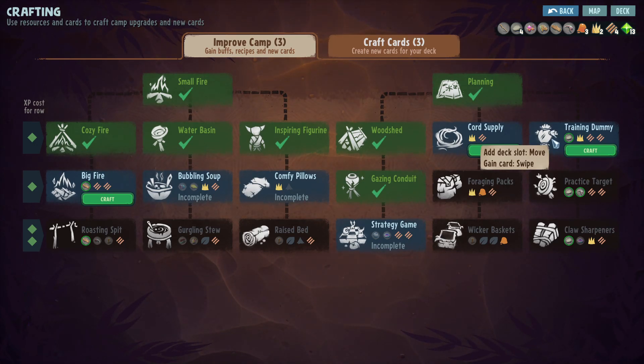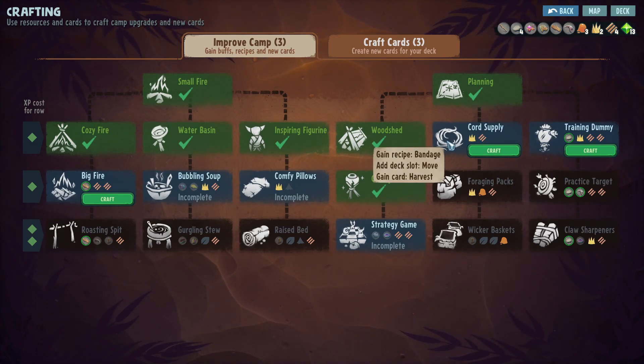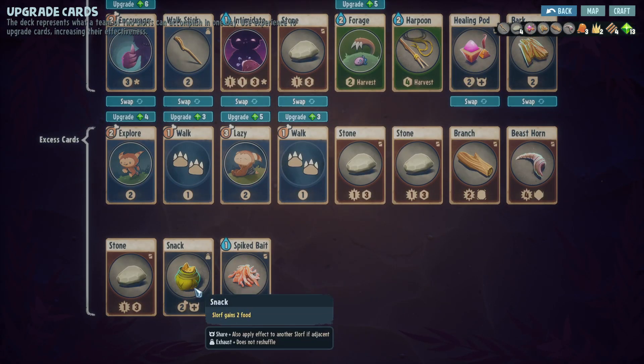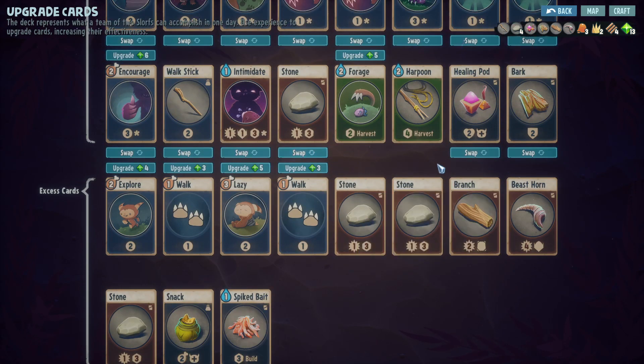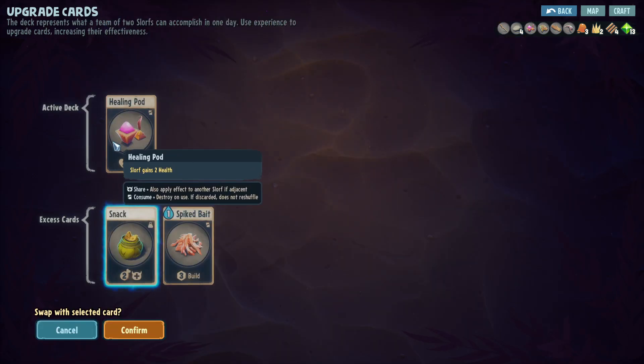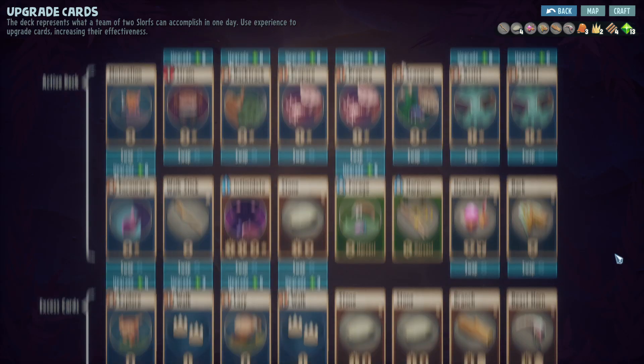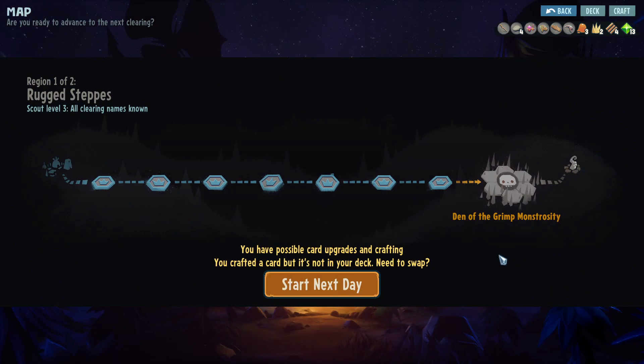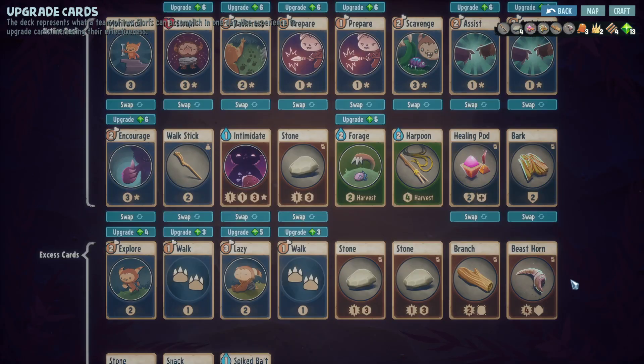Let's see: add deck slot, loot, move, gain card, swipe, gain card, harvest, gain recipe, bandage. We just crafted a Snack - what does that go instead of? Okay, it goes instead of the healing pot, so I'll keep the healing pot. We are going after the boss now - Den of the Grimp Monstrosity. You have possible card upgrades and crafting. It's crafted but not in the deck, need to swap.